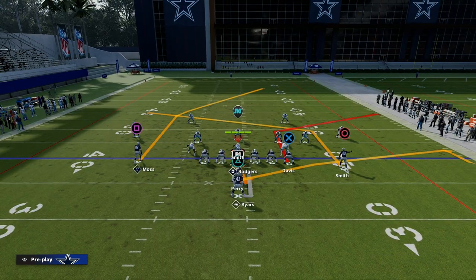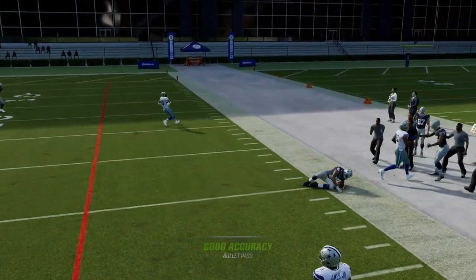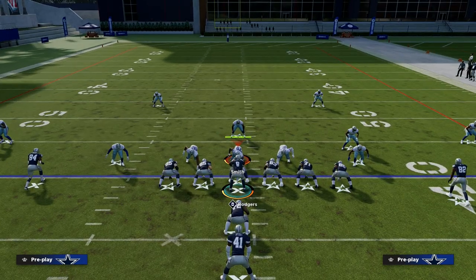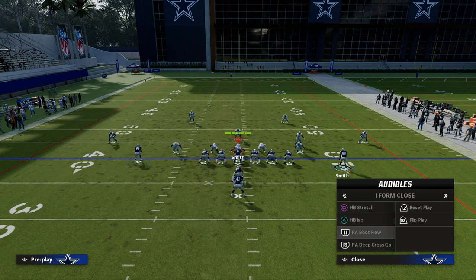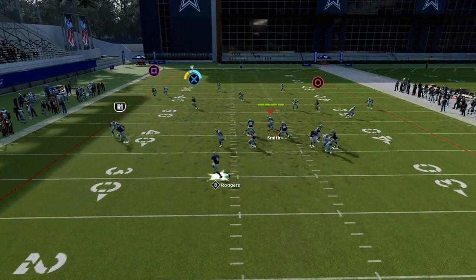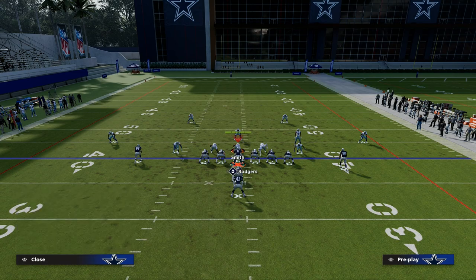The beauty of this is we're creating a flood concept to the right side of the field, so they have to double flat on the right side. Now we need something to attack the left side. A setup like PA Boot Flow using a crosser — you can even use this corner route as a clear out route and it'll work. Your corner route will clear out that outside third, the crosser comes underneath it, and the slant is a nice backside check-down against whatever the defense wants to do. That's our left side flood.